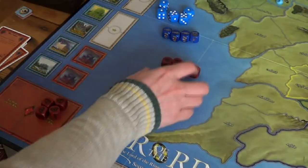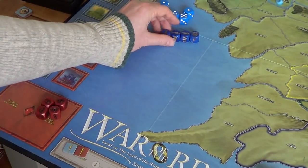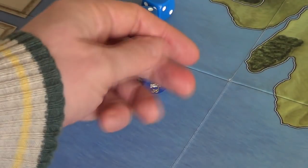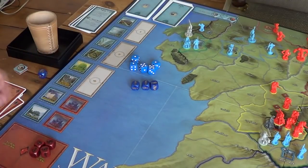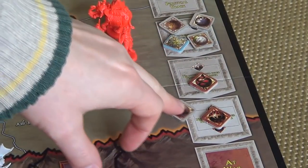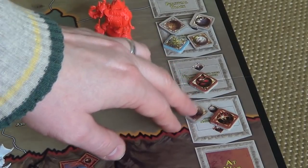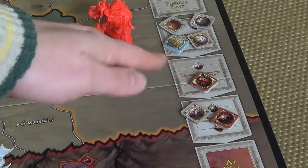As per usual we start with the Free Peoples player. The first thing they're going to do is use the muster die as a diplomatic action — discarding it to move the Gondor nation one step down the diplomatic track. That means if Gondor is attacked anywhere, they will immediately move to at war. Remember: if a nation is attacked, they move their marker one place down the political track.